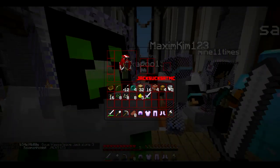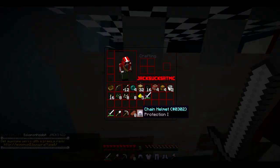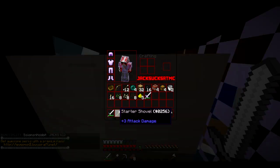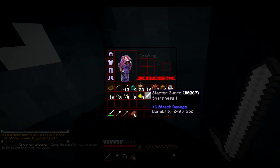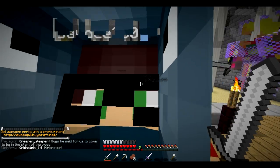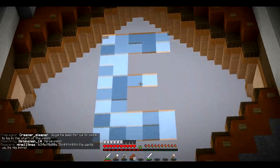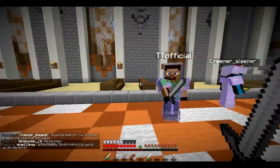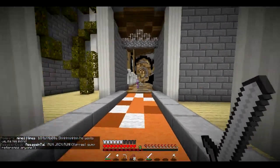This is where you spawn, and you'll spawn in with all of these starter items, which is a pretty good selection. We've got chain Protection 1 armor, so we can put all that on, and we've got some iron tools. Then this is where you'll spawn — you can see this beautiful big 'E' for EvoPvP.